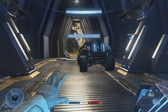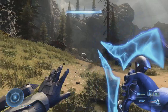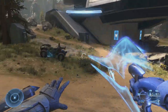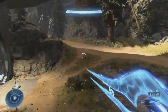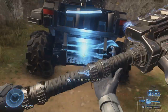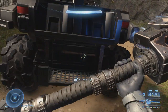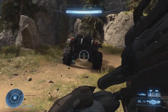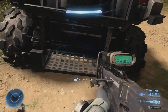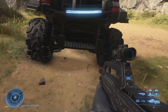Let me go into training mode to show you something else that's pretty beneficial with the Razorback. I came into training mode because I can navigate through the weapons easier. You can actually place a power weapon on the back of the Razorback — the energy sword, the hammer, the rocket launcher, and the sniper can all go on the back. You can't place a BR or a standard weapon on the back, though.